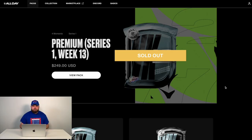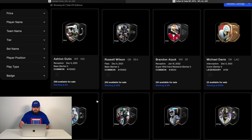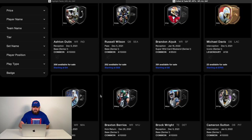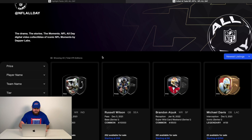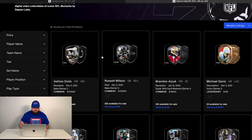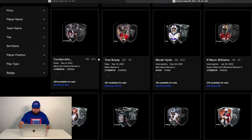So before we open up the pack, let's go over to the marketplace. The marketplace just launched the other day — this is brand new. If you want to buy a pack when they drop, you currently have to be in the closed beta membership. I got in a couple days ago. Anybody in the closed beta or out of it can purchase NFTs on the marketplace. Right now there are 475 NFTs available ranging from a variety of different price ranges, players, and types of plays.